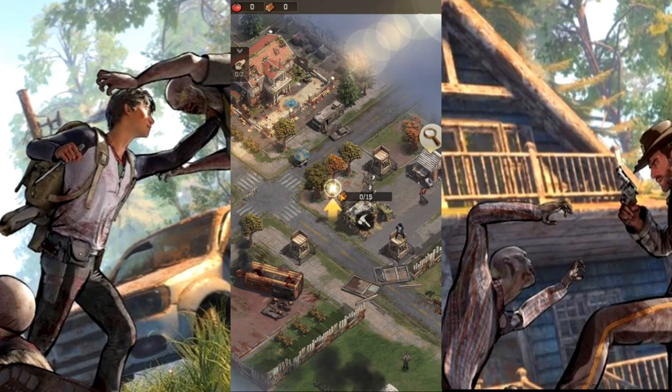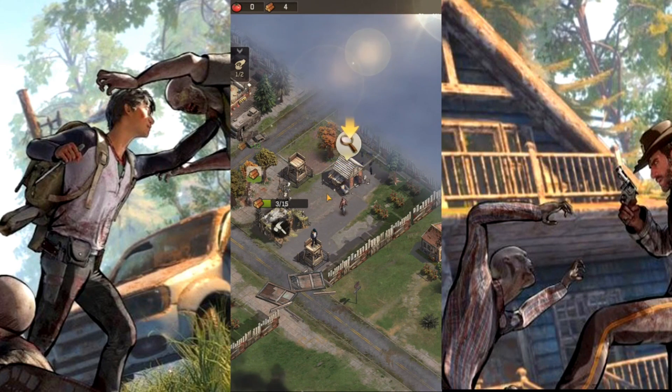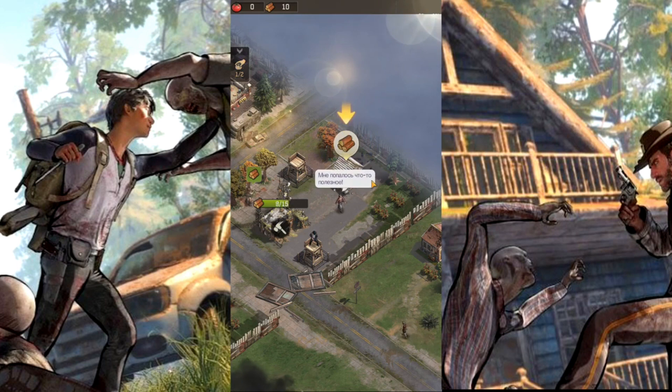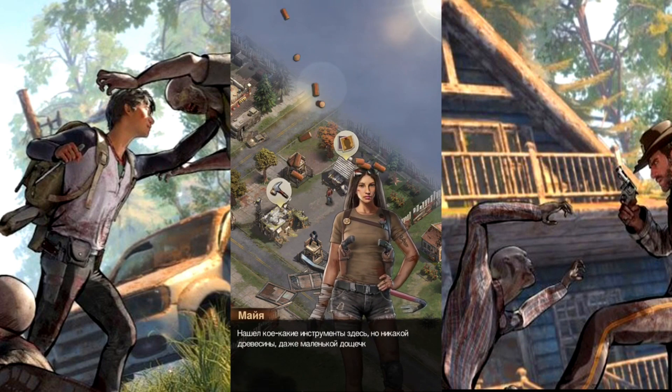You can also team up with other players to form clans. By establishing your own clan, you can build various clan buildings across the region, take more territories, and strengthen your forces to defeat the walkers. Exploring the area around your settlement is key to unlocking new locations, characters, items, resources, and learning more about the world.